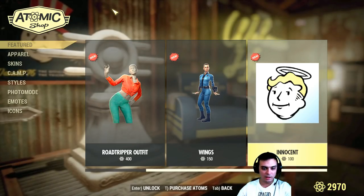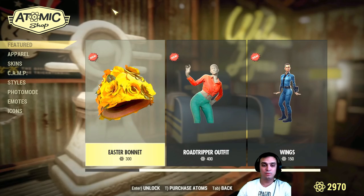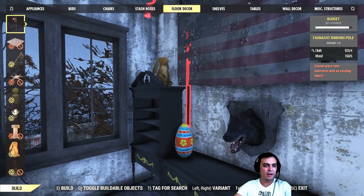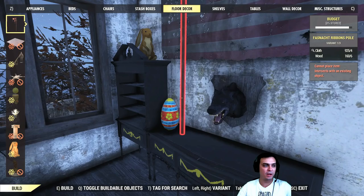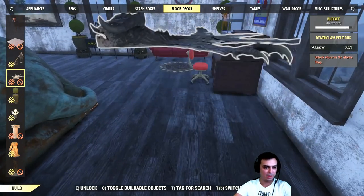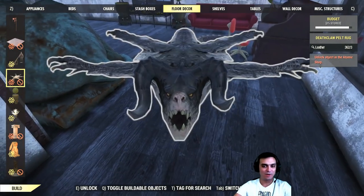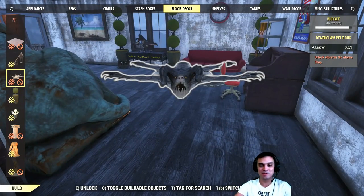That's all we have in the shop. Let's jump back to the camp and see how we can build the Easter egg. So here we are — there's the first Easter egg already built, and now we're going to make the second one. What you need to do is navigate to the floor decor section — that's where you have all of your floor decor stuff. I'm also thinking I might buy that death clock pelt rug.